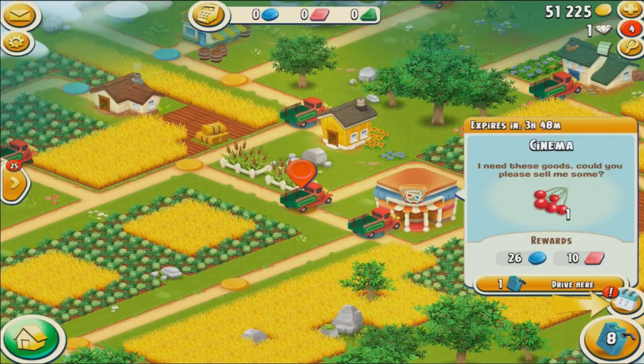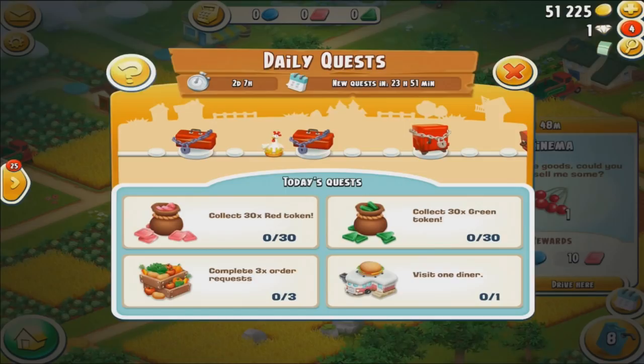There's also a daily quests section — click the little calendar icon. These quests reset every day when the season is active. By completing them I earn spots along a little road at the top of the screen. For example: collect 30 red tokens to move a spot, complete three order requests on the game board to move a spot, visit one diner to move a spot, or collect 30 green tokens to move a spot. Completing these earns mystery boxes — more ways to earn more stuff.